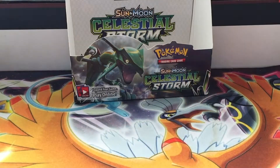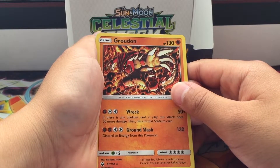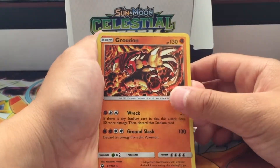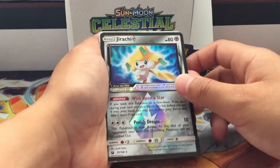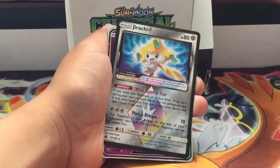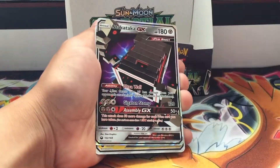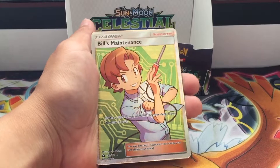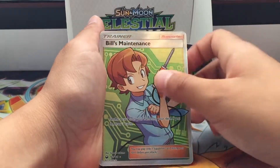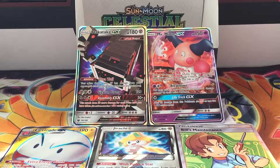So guys, I got about a dozen reverse holos and these cards: a Groudon holo, a Slaking holo, a Jirachi Prism Star — which I'm gonna trade — Mr. Mime GX, Stack Attack GX, Electrode GX full art, and my favorite: Bills Maintenance full art trainer. This was an amazing box! Make sure to check out my brother's video, and like, comment, and subscribe. This is the Pokémon Bro, signing out — peace!